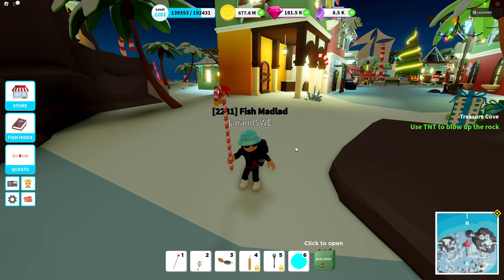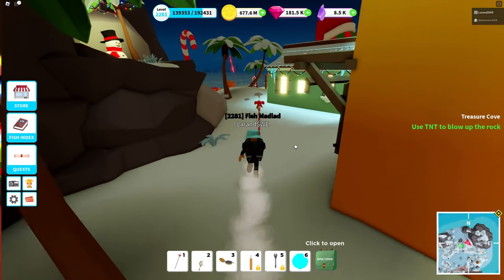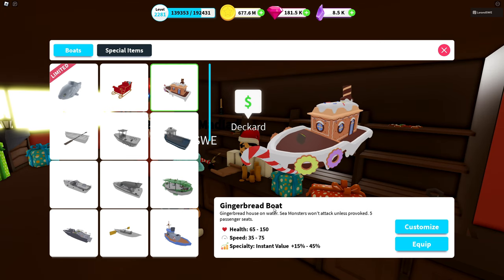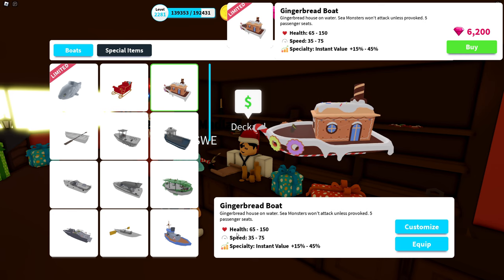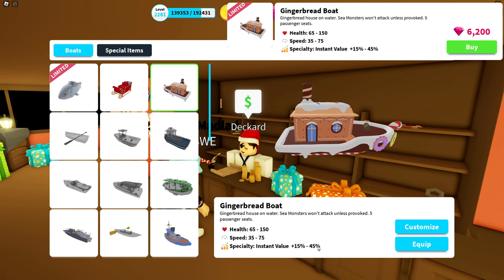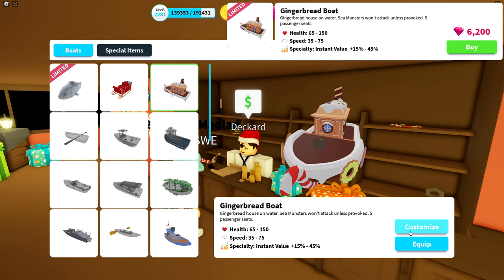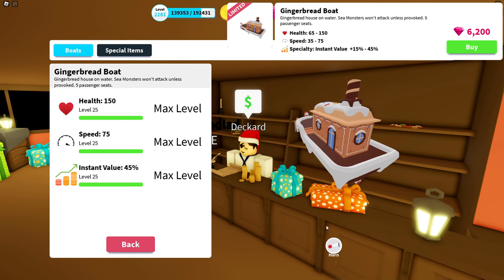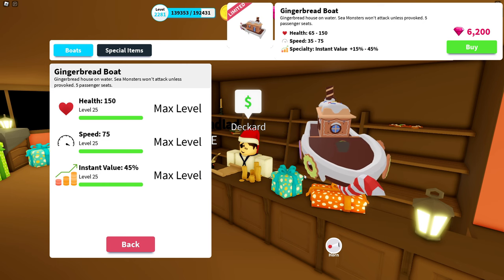From here we're going to move on to boats. So here we are at Deckard's boats. We're going to start with the gingerbread boat — I already bought it two years ago. It has a price of 6,200 gems, a maximum health of 150, and a top speed of 75. It has an instant value of up to 45%, meaning you get money as you fish without having to sell. Sea monsters won't attack unless provoked, and it has five passenger seats. Under customization, there are currently no customizations at all on this boat, which is strange — it had them in the past.